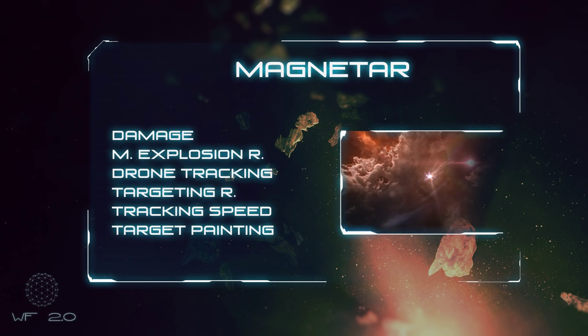Magnetars increase your damage output and missile explosion radius, but reduce drone tracking, targeting range, tracking speed, and target painter strength. In a class 6 system, the aforementioned variables are cut in half, but you do double your normal damage. So bring webs.